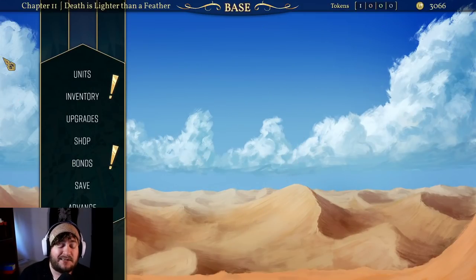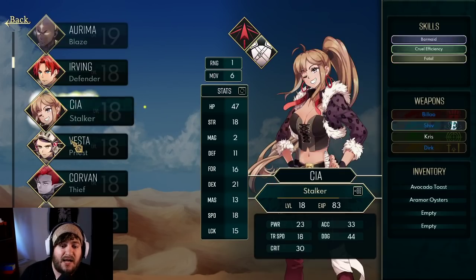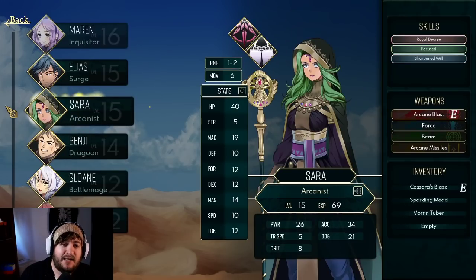I am on Chapter 18, but I did start a save out on Chapter 11. I wanted to highlight how the game functions and the three different aspects: the first aspect is your camp or your base, which is what you're seeing right now. The second aspect is your planning for battle, and the third aspect is actually battle. Coming in here and taking a look at our units, you can see I have plenty of units, and in my Chapter 18 save, I have significantly more units as well.